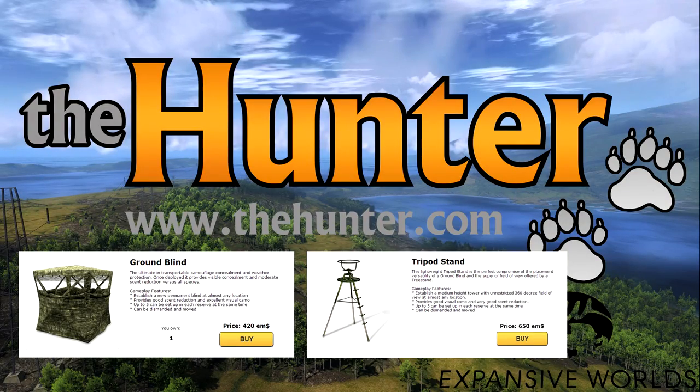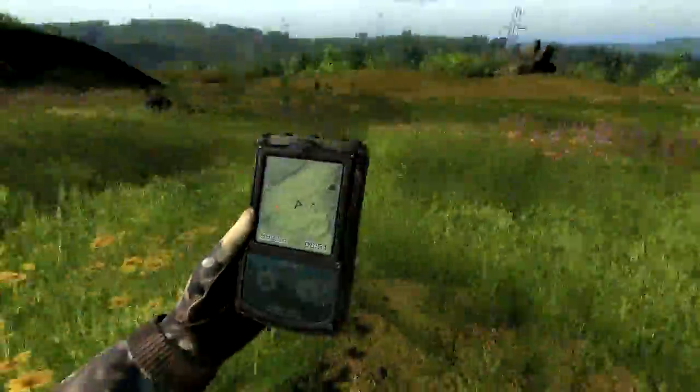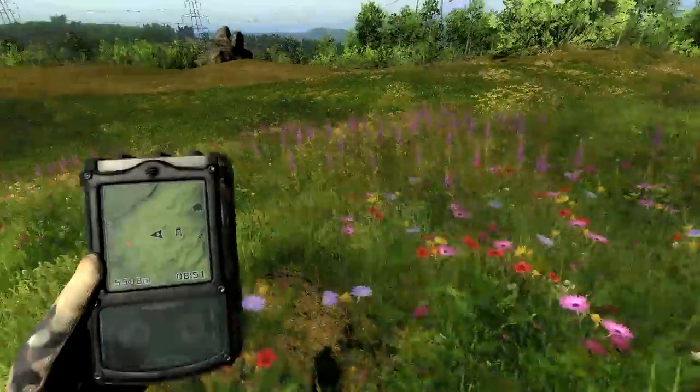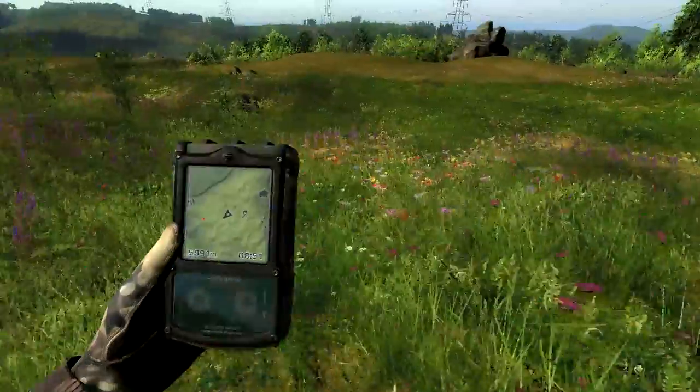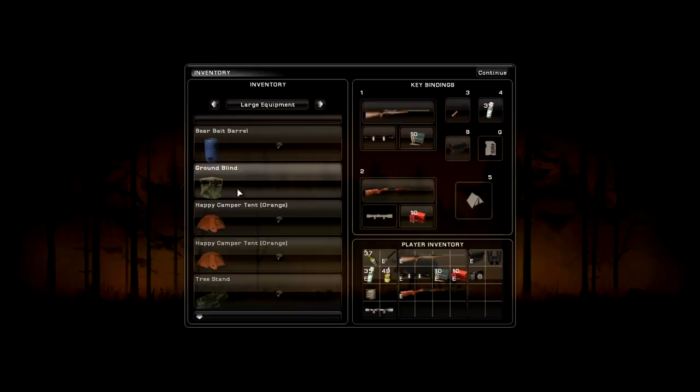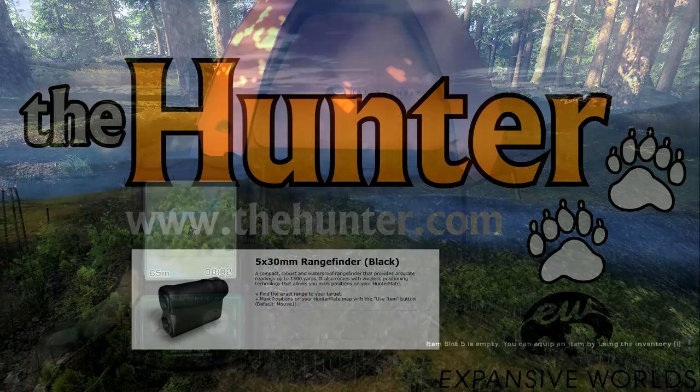For large equipment, you can take either the tripod stand or the ground blind. The tree stand works as well, but there are a lot of really open areas on Logger's Point where there are no trees. If you plan on taking a happy camper tent with you, you can set it up and then use the tent to equip your tripod stand or your ground blind.